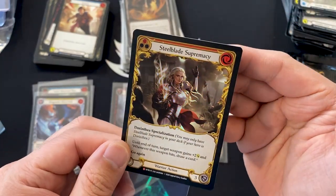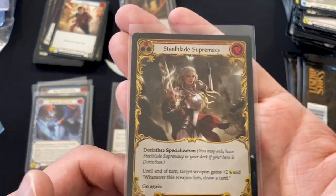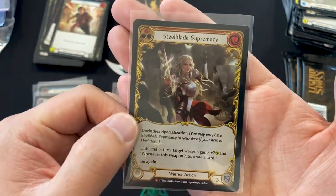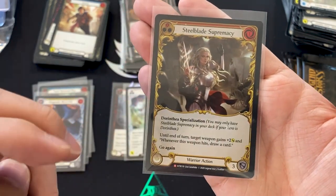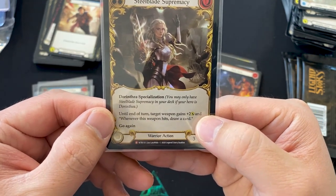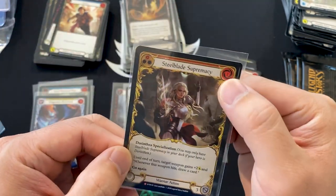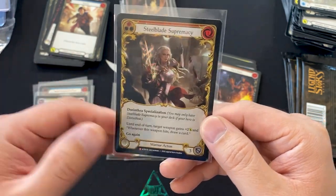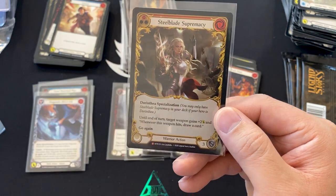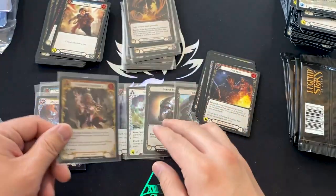And we've got amazing Majestic on Foil Majestic action here. That is Dorinthia the Warrior's Steel Blade Supremacy — a Rainbow Foil Majestic. One casting cost, Dorinthia's specialization — her super move. Until end of turn, target weapon gains plus two attack. And whenever this weapon hits, draw a card. So it gives itself go again, only costs one, but for the rest of the turn your Dorinthia is buffed for two more attack. Every single time it strikes, you get to draw a card. That is a beast of a card. Glad to hit some interesting finds before the end of the box.